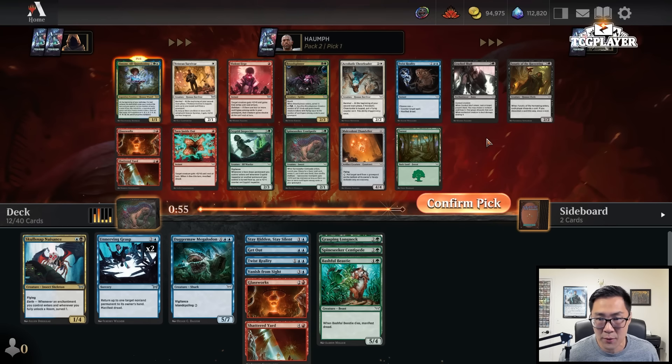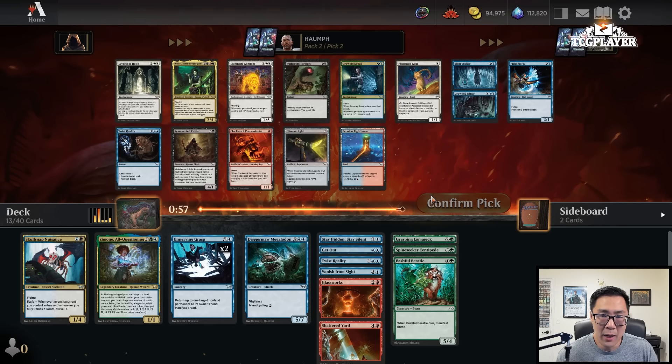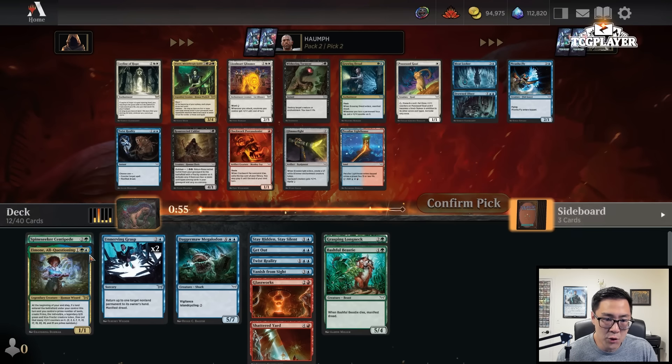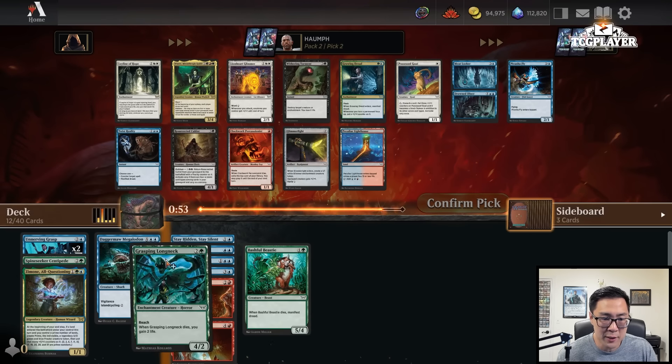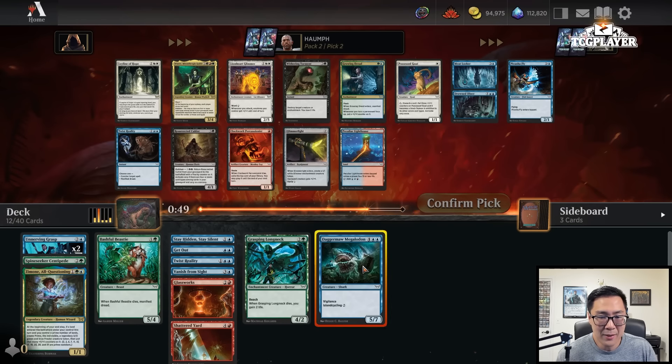I just opened Zimone! Even if green's not open, I think we just take it. There's also the Centipede here, a Brood Spinner, and Glassworks Shattered Yard is also a reasonable option, but Zimone is an absolute bomb. There is no reason to shy away from this — it's just one of those instances where even if it's not super open, you just fight people for it. That's what you got to do.